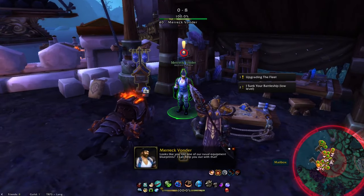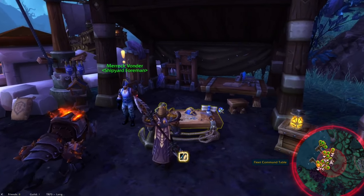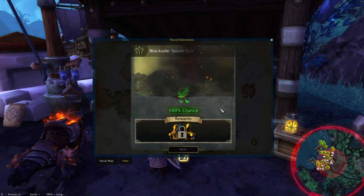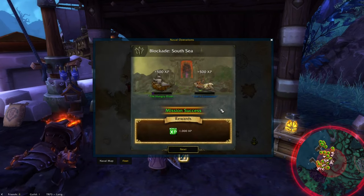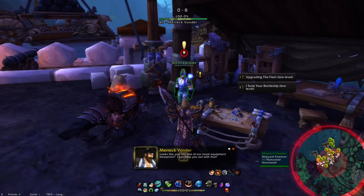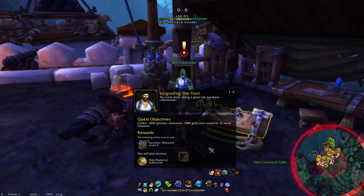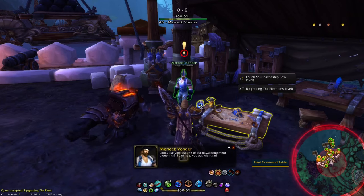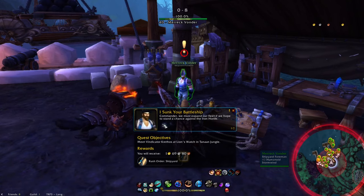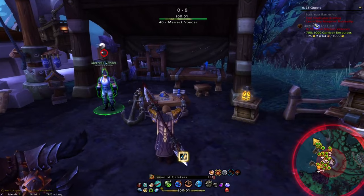After doing a few mission table quests, you'll run into another quest that wants 1,000 resources and 1,000 gold — because yes, your shipyard has ranks as well, just like your garrison. It's not as much as the rank 3 garrison was, but since you just upgraded that, you likely won't have enough right now, so more waiting. As a note, this quest used to require 15 naval missions, but doing this now I notice that doesn't seem to be listed, so that's a nice change.